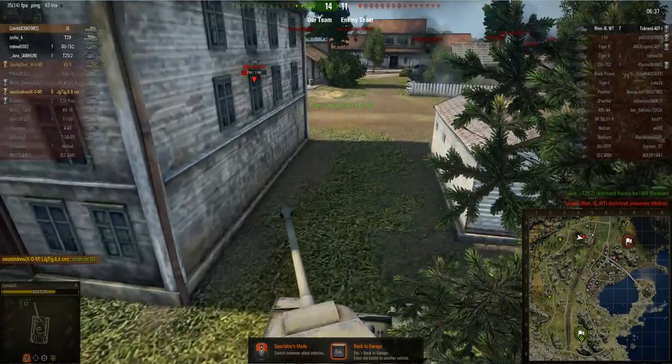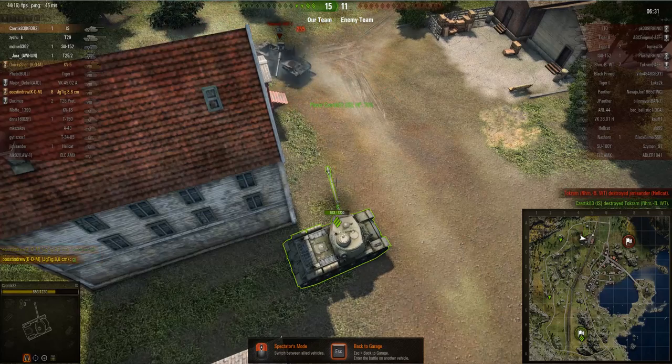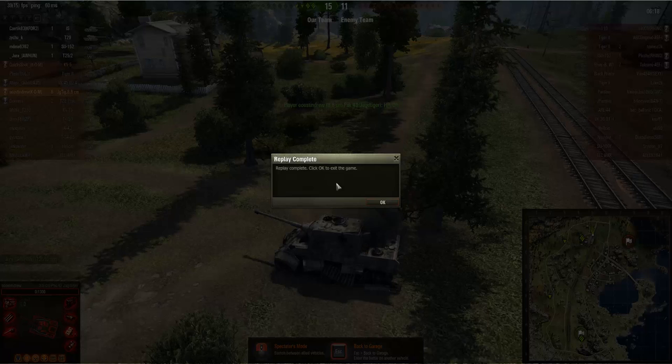If he had been able to chew the Rheinmetall with his DPM that would have been a lot better. And if he hadn't rushed a shot on the ARL earlier, he could have tracked it in place, focused fully on the ISU, and the ISU wouldn't have gotten another shot into him — leaving him with around 850 health to face the Rheinmetall and potentially take it out. The main mistake was not aiming at the front drive wheel of the ARL 44 long enough, but really it was the only mistake in an otherwise excellent game.